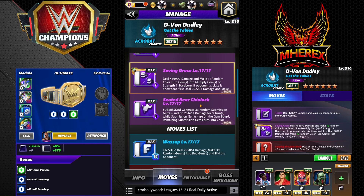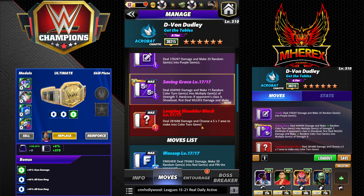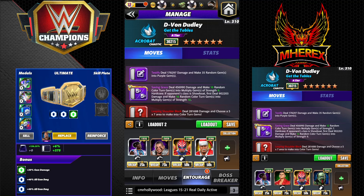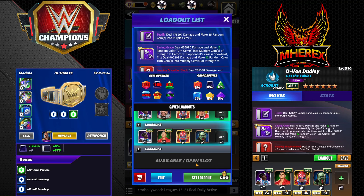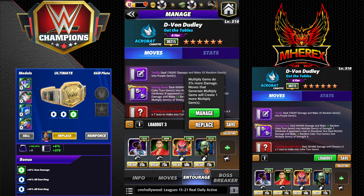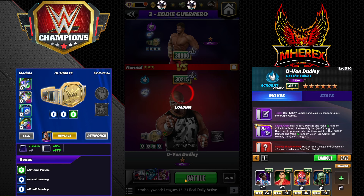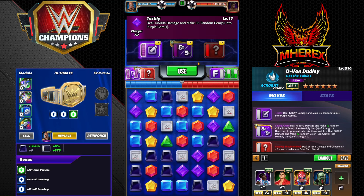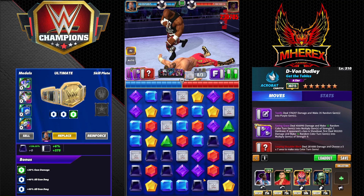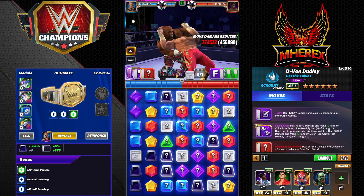We're gonna put the other move in — Leaping Shoulder Block instead of the sub. That deals 281k damage and chooses a 5x7 area to make into color turn gems. For entourage we're switching slightly: Gunther — any two purple MP is fine if you don't have him, you lose a little purple gem damage — and Taker for one extra multiply since we lost Mosh, giving us 12. This one is very straightforward, no sub, so you don't have to worry about bad things happening with color turns. Again, this is why I mentioned straps — a 30% strap does not hit as hard as I'd like, and it's gonna be really hard to have a 50–100% gem damage strap.